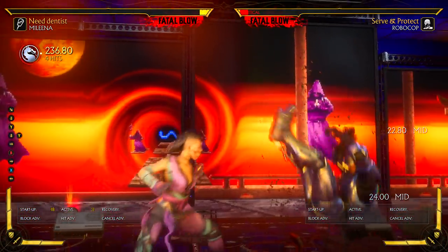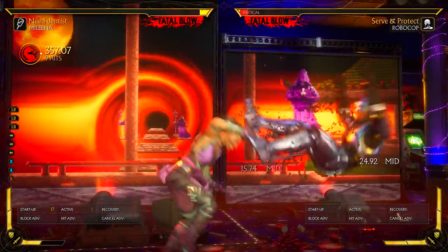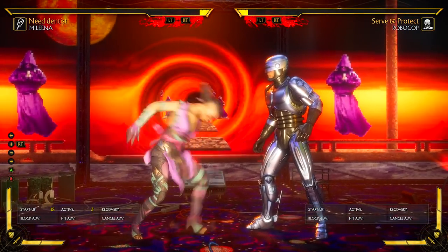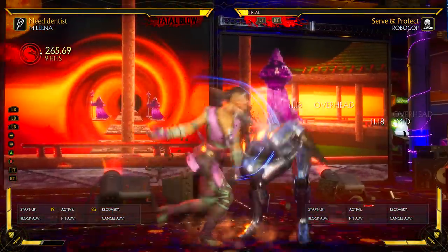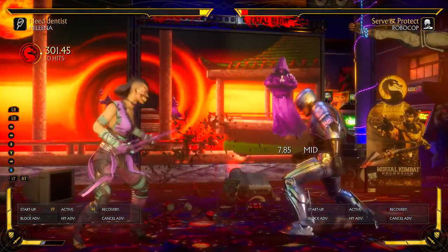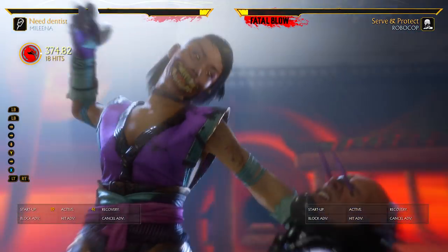This is only day two, ladies and gentlemen, so I'm having fun just trying to come up with combos. This is going to be the end of the tutorial — I hope you enjoyed it. Her fatal blow is pretty standard; you can get any sort of pop-up into the fatal blow — forward 2 will work with that right there. Some style ending with the fatal blow. Thank you so much for watching, hope you enjoyed the tutorial, and I'll see you guys next time.